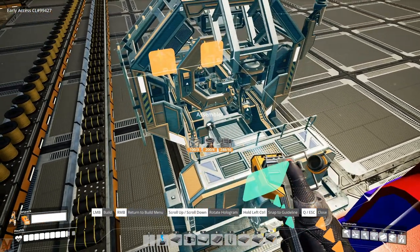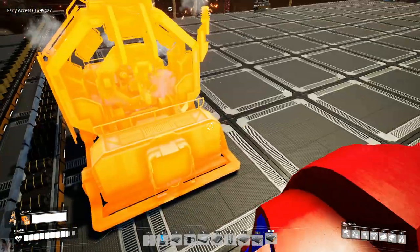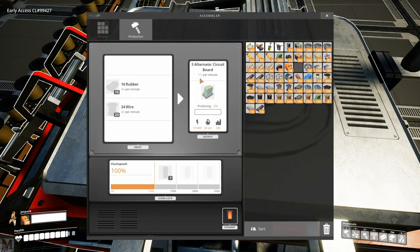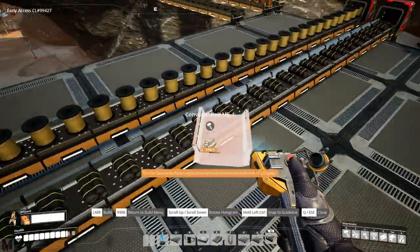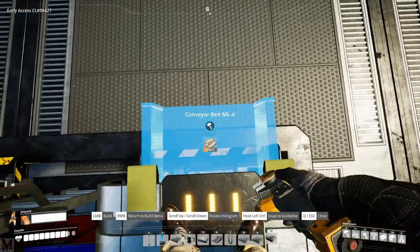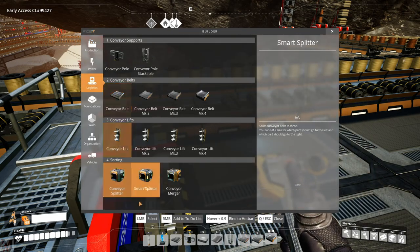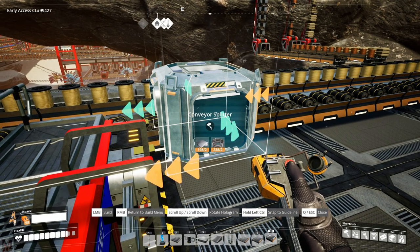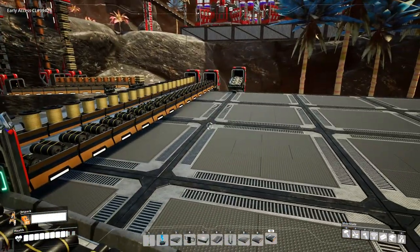Let's try that again - one, two, three, four, five, six, bring it over until we can't. That should be perfect right there. We're going to go ahead and choose our alternate recipe for circuit boards which is 7.5 per minute - quickwire and rubber instead. There's our rubber. I can take our rubber, come over here, figure out where to split it, put the splitter right about there. Boom, it's almost straight - I'll fix it a little bit later.